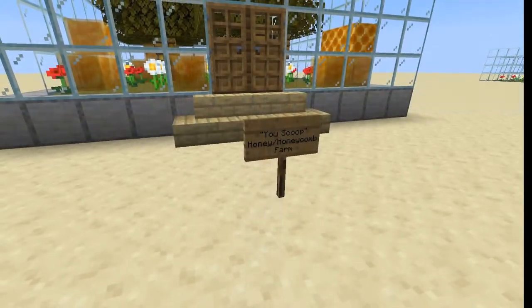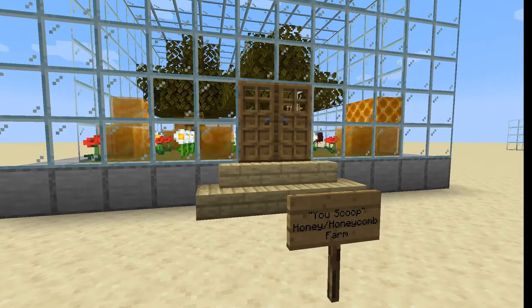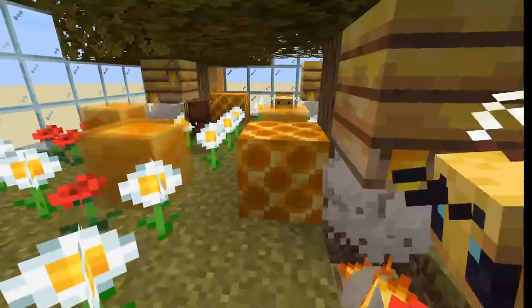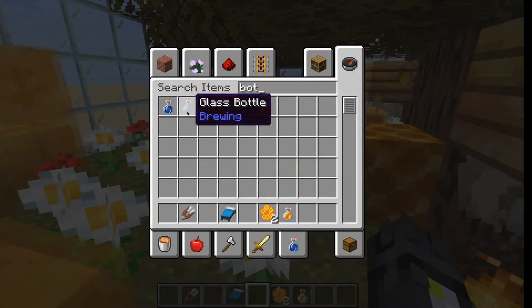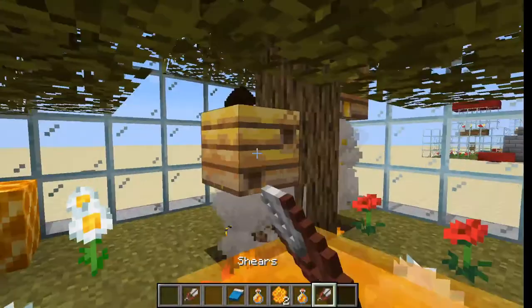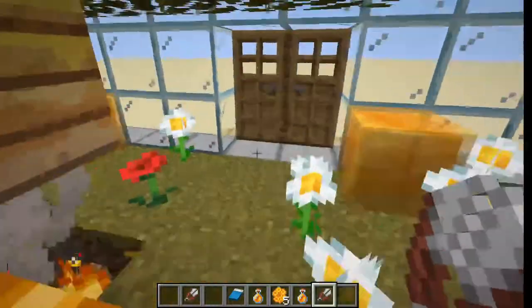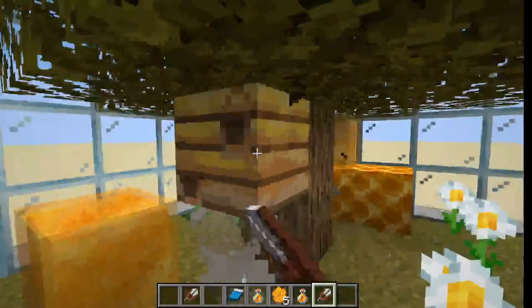So the first bee farm I'd like to cover is the You-Scoop Honey Honeycomb Farm. I call this You-Scoop because you do everything yourself. If you go inside and grab a bottle, you can get honey — or a honey bottle. And if you use shears, you get honeycombs, which you can use to make beehives. This is a nest; you can use it to make hives.